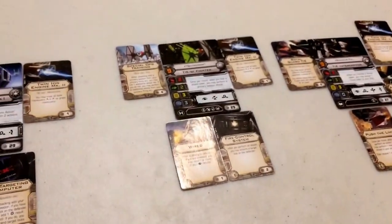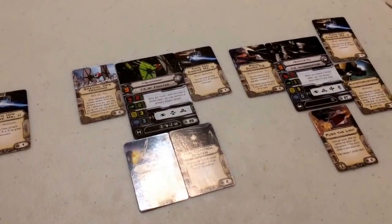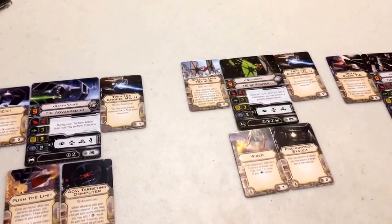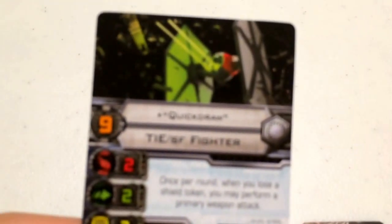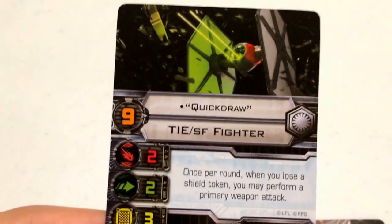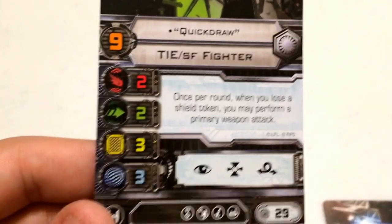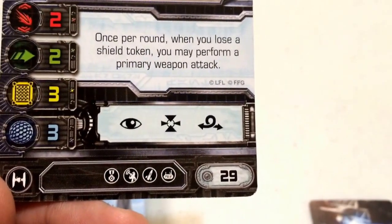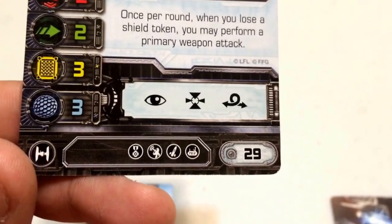Suntir Fel had to change up a little — he doesn't have a stealth device because it goes over the 100-point limit. Our squad leader and the new addition is Quick Draw, one of the aces of the First Order. She comes in at pilot skill nine flying the Special Forces TIE fighter. Her stat line is attack 2, agility 2, hull 3, shield 3. Her action bar has focus, target lock, and barrel roll. She costs 29 points — about the same as Vader and Wedge Antilles.